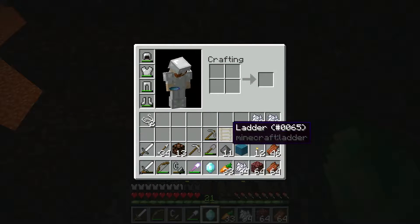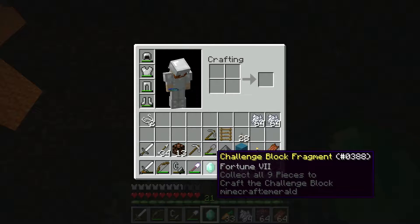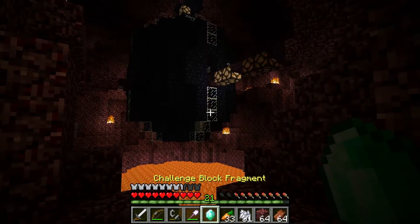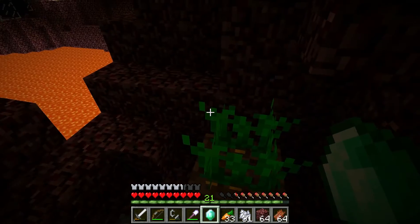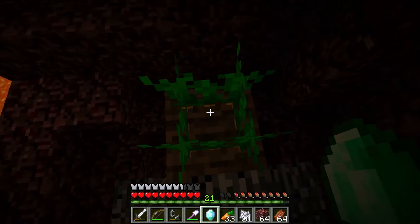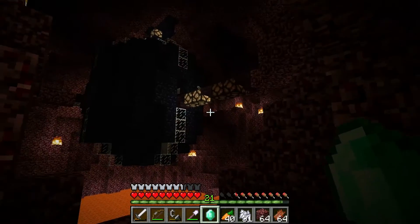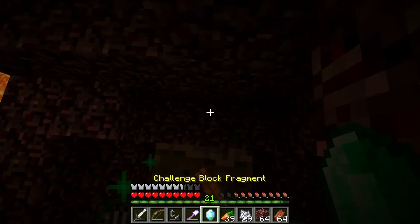Hey, B-Ran. You know these challenge block fragments that are Fortune 7? That has no use, right? That's just for numbering? Totally not. Wait - can you Fortune crops? You can, can't you? Like carrots and potatoes? I think you can. I got some carrots down here, let me just see. I have 33 carrots. Now I have 40 carrots. Wow, that's brilliant - that's 7 carrots per crop.